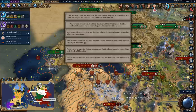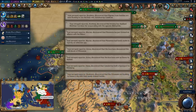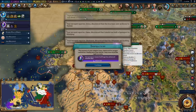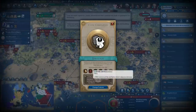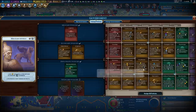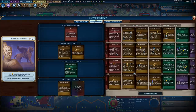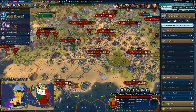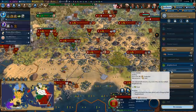It could actually be worth it to just declare war with privateers and raid the heck out of people's coasts — that could be a viable tactic in multiplayer. We have new policies available: campus, industrial zones, commercial hub, and harbor. Our gold and science should shoot up a little bit — nothing too crazy but a decent increase.